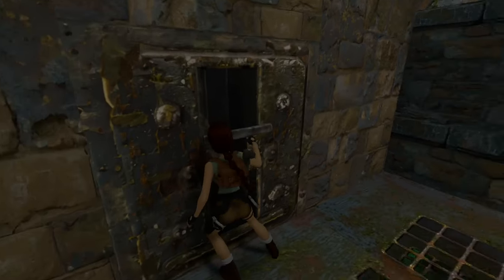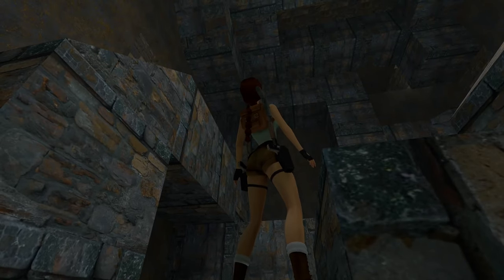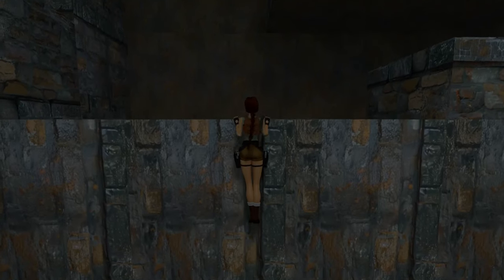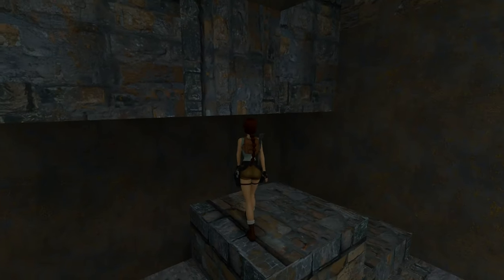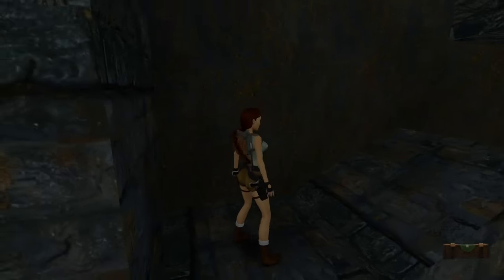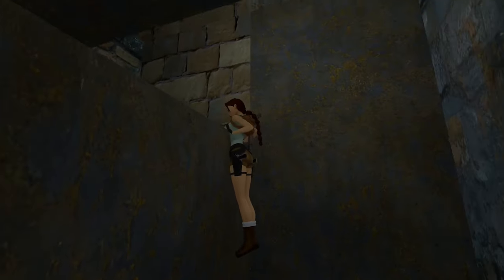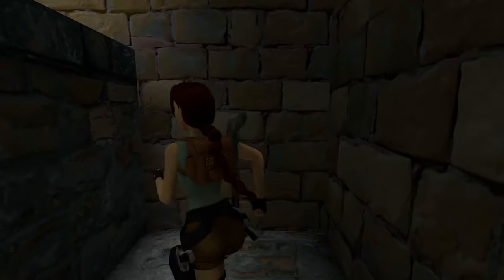Is it worth looking down here? Doesn't really look like it. There's something up there - can I reach it? Yes. Alright, it might just be a health pack. There is something behind me - it's a secret! That's two secrets found.